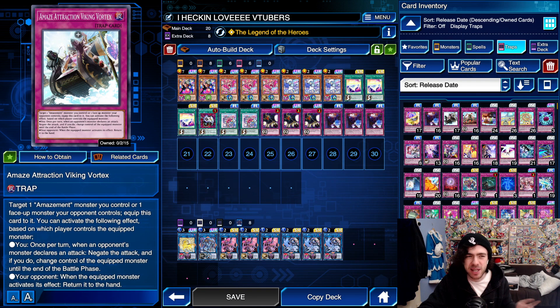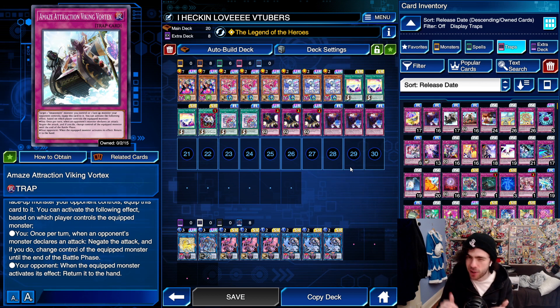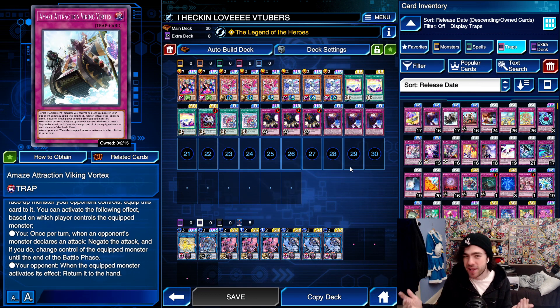The other option is Viking Vortex, which when your opponent's monster activates its effect, you can return it to the hand — but it's kind of bad that your opponent still gets to use their effect. So this deck feels like it's one trap card away from being insane, but currently that's the main downside. Maybe in the future if there are more Amazement trap cards added to the game that'd be fantastic. For now, let's jump to some gameplay showcasing what this decklist can do.